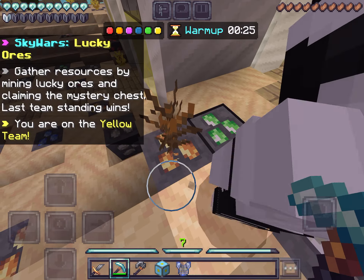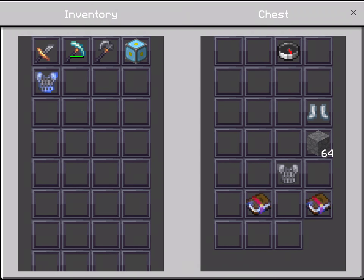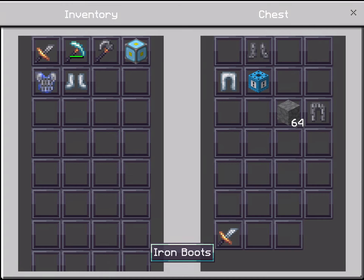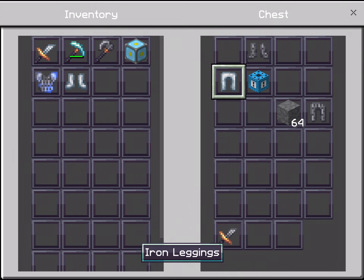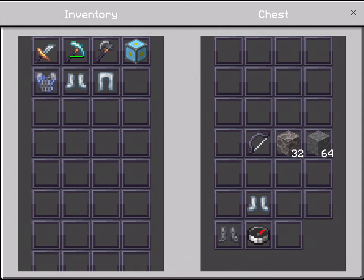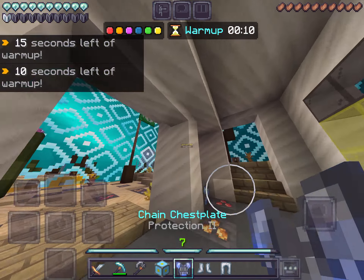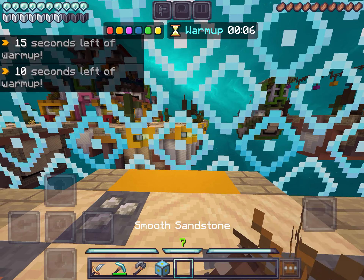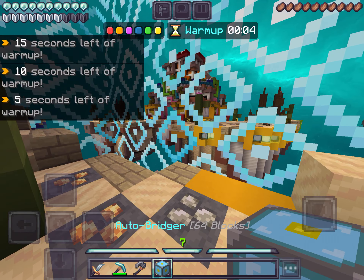Enchanted chainmail. Let's see. You gotta admit, these swords are kinda cool, though. Sometimes I feel like texture packs just help you get better at PvP. Like, I could've PvP'd those people last round. It was a duo, though.